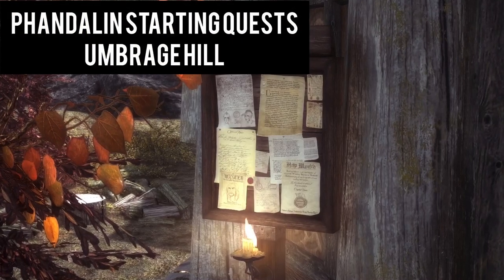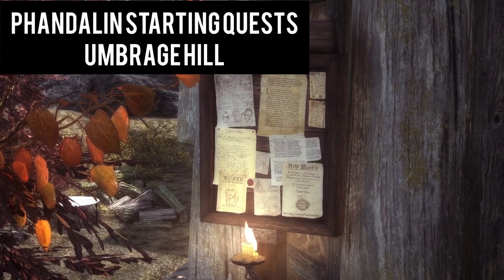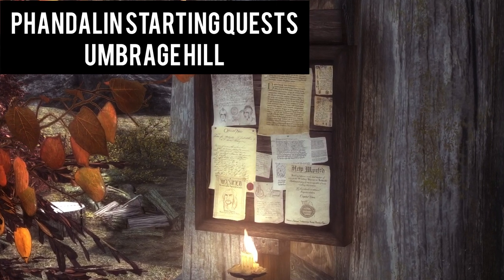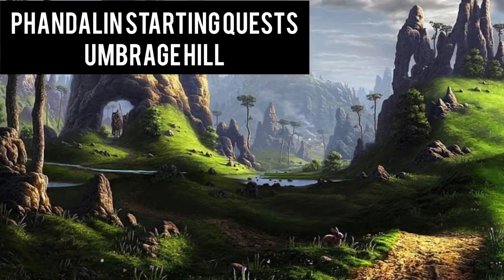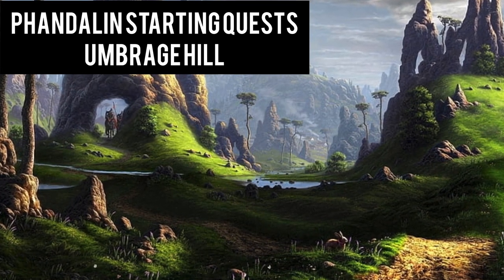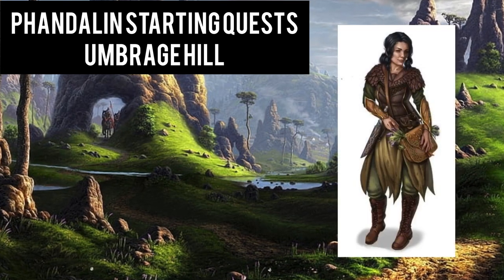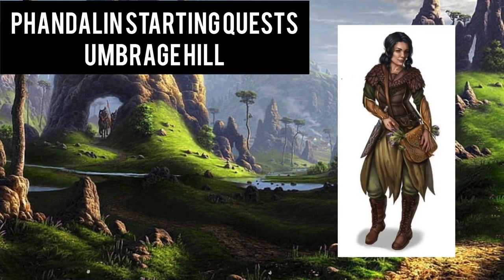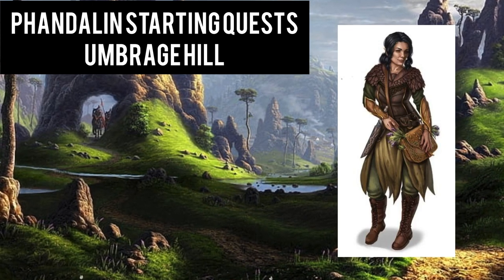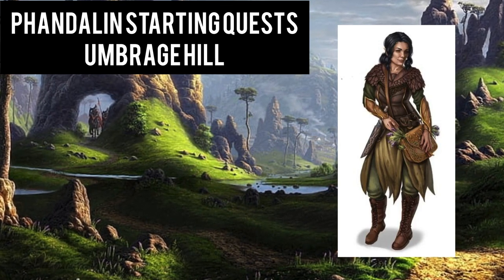On the board is a request to bring a local acolyte named Adabra Gwyn back to Phandalin from Umbridge Hill. With the white dragon roaming the area, it is not safe for her to be there alone. You head to the hill to find a building under attack by a manticore. Defeating the manticore, you enter the building and meet Adabra. She refuses to head back to Phandalin, capable of defending herself. You head back to Phandalin and provide the townmaster the news in exchange for your compensation.